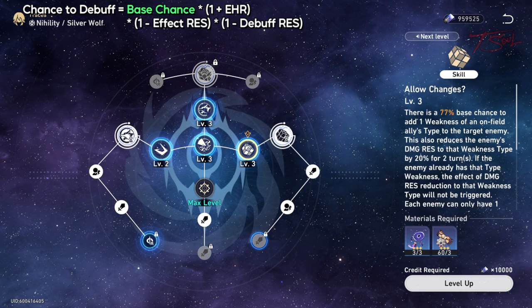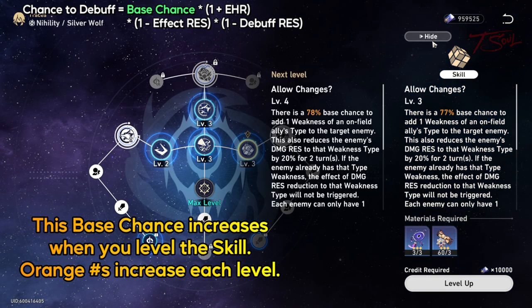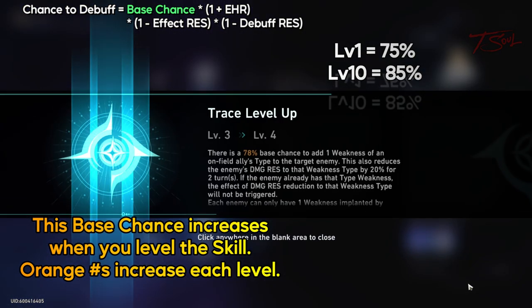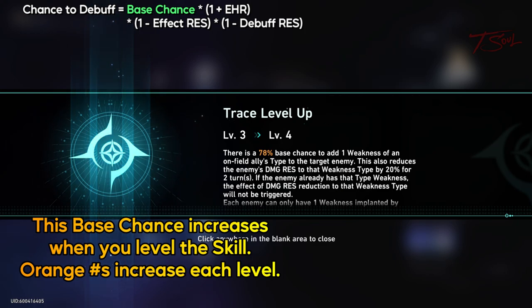When we look at Silver Wolf, her best ability — the one that adds a weakness — has a base chance that increases as you level the skill. At level 10, the base chance goes up to 85%. Whenever the game uses the term 'base chance,' this means it is affected by your effect hit rate and enemy resistance.